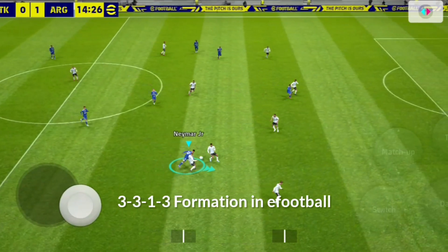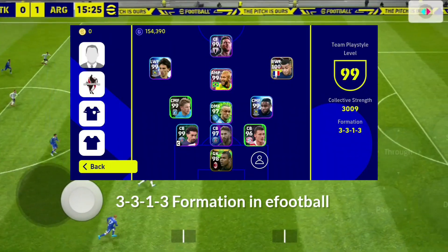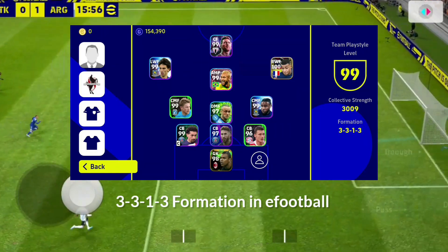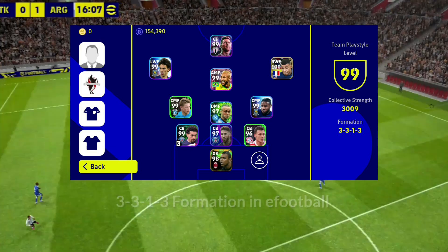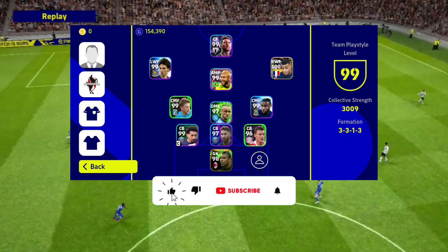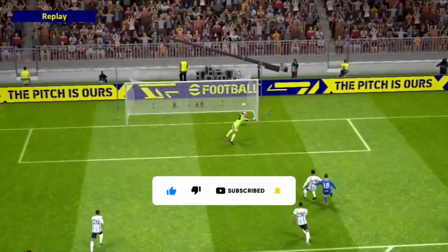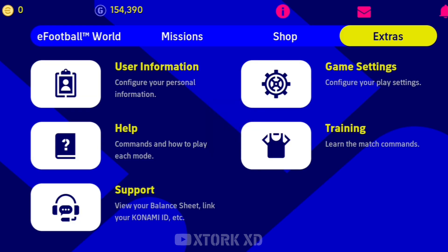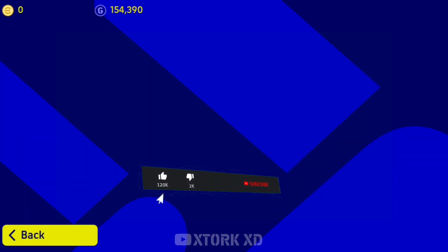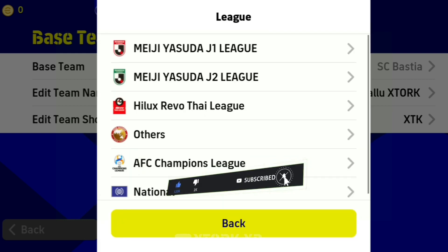This is a Kip Konder A formation. The A formation is 3-3-1-3. We are not playing the A formation — it is a different formation. Go to the channel and subscribe. Now let's go to the gameplay.